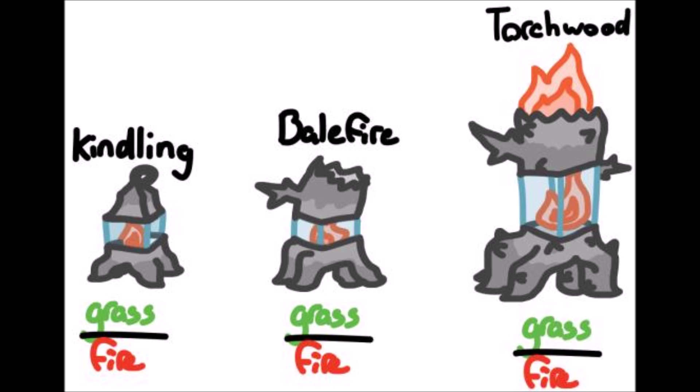Third monster is called Torchwood. I understand the first and third name. Balefire — is that like hay balefire? The first and third seem like actual logs. Kindling does have like a trunk to it, but it more like has a lamp just placed inside. I don't really see eyes here — I guess the flames could be eyes?